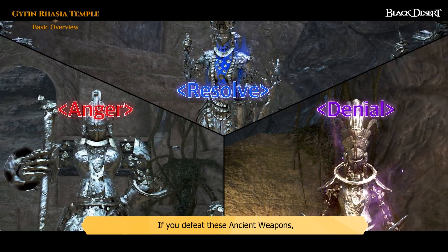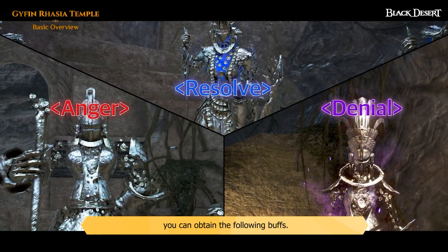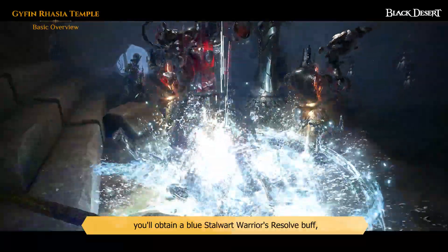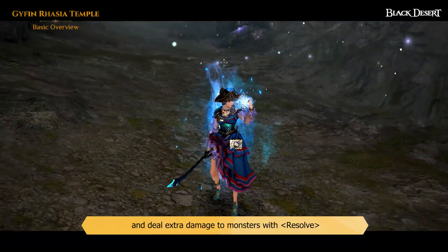If you defeat these ancient weapons, you can obtain the following buffs. First, if you defeat the hammer-wielding Anger Gyfin Rhasia Crusher, you'll obtain a Blue Stalwart Warrior's Resolve buff and deal extra damage to monsters with Resolve.